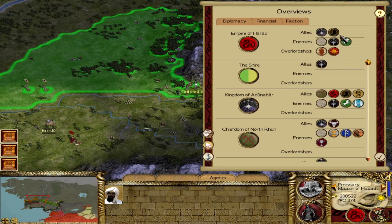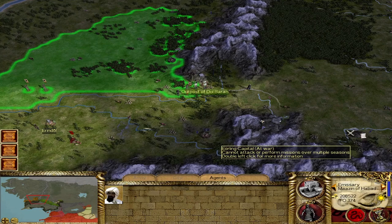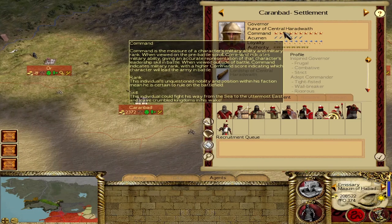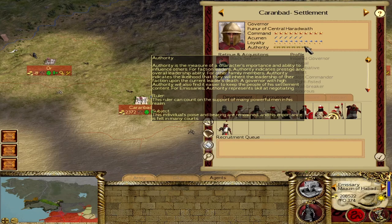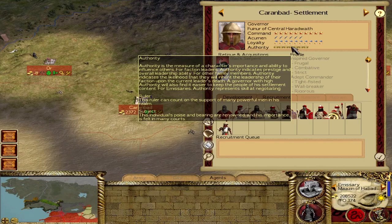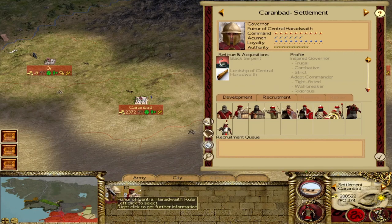There's actually a benefit to having alliances in this mod, stemming from your faction leader's authority stat. Our faction leader is Fuinir of Central Haradwaith, who took over when his father died of old age, now emperor of Harad. His authority is sitting at 7. The tooltip says this ruler can count on the support of many powerful men in his realm. Authority can get up as high as 10, and it's effectively the influence stat from Rome Total War — it affects public order in the settlement your faction leader governs, as well as bodyguard size, currently 42 men.